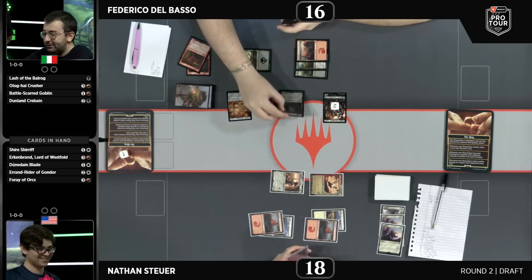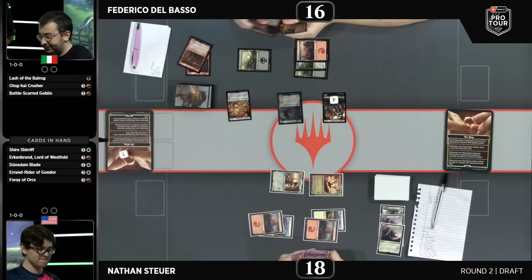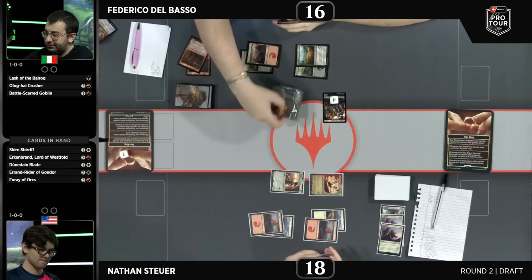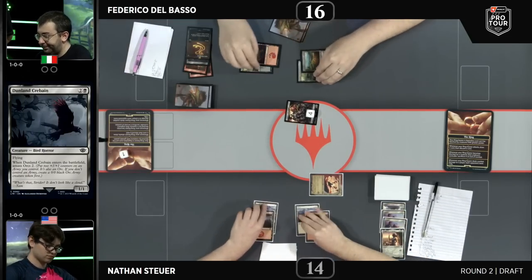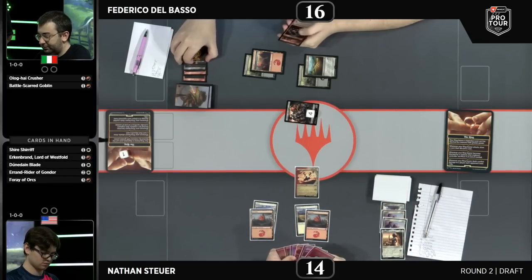Pretty interesting to still attack with that four-four in the face of Merry and other creatures. This is a classic play — the three-two Ehren Rider coming down to draw a card for Nathan. Aaron Ryder of Gondor, one of the best white commons if not the best. Being able to trigger that draw ability off of a Ringbearer or any of the Legends, and even if you don't have one, being able to bottom a card.